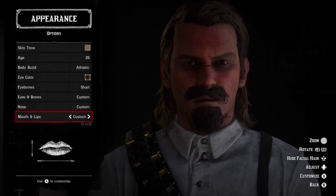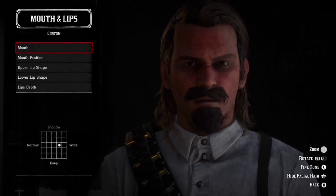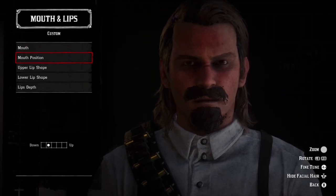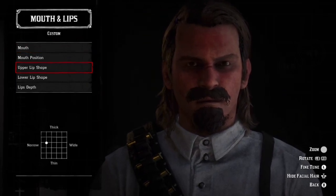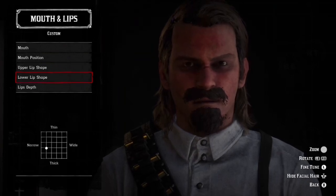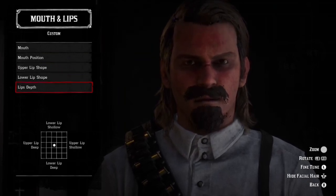For the nose: here's nose size, nose shape, and the nose tip. They're around the same area. For mouth and lips: mouth position, upper lip shape, lower lip shape, and lips depth.